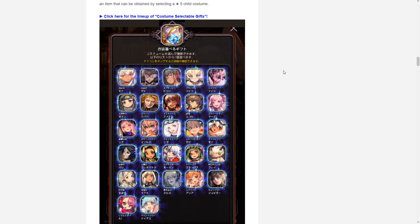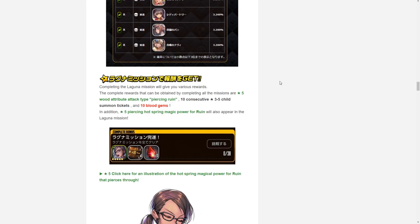They also introduced in the Japan version a costume select box featured in the Evils Under the Sun Ragnarok break shop. If this is brought over to the global version, we could expect to see it in the final shop rotation available for purchase with Ragnarok break coins, where you can pick the costume of your choice for any unit that has a costume available.